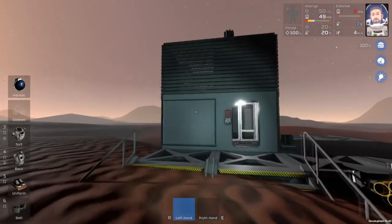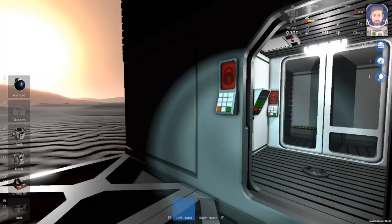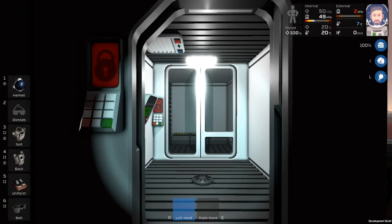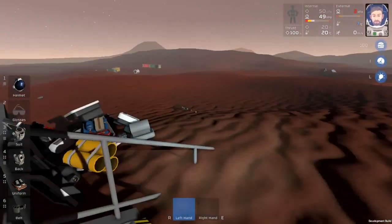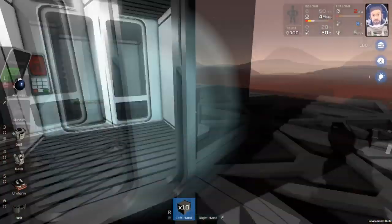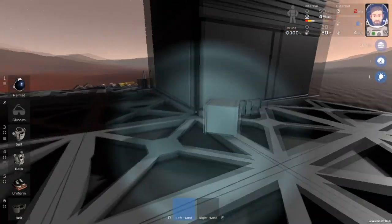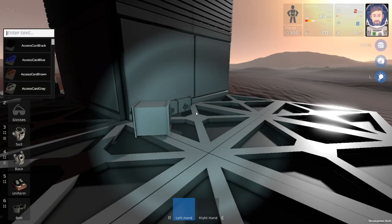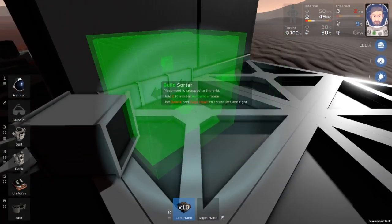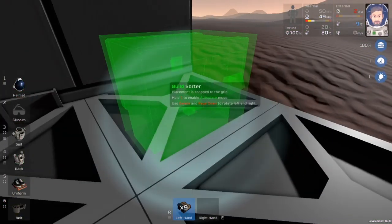Let's go ahead and get started. On our first episode, we built this facility here. This is going to be a cold fridge area where we're able to drop off our oxide and volatiles into those chutes without them melting. The next thing we're going to have to do is build the chutes out to where we want them to go. The first thing we're going to do is separate out the oxide and the volatiles using the conveyor sorter — our item kit sorter here. So we'll build one sorter for the oxide and one sorter for the volatiles.